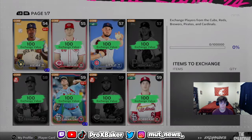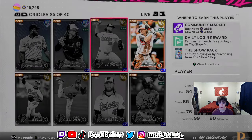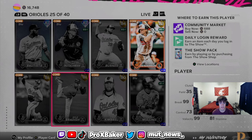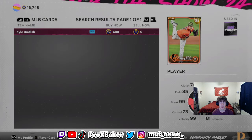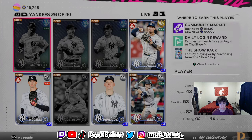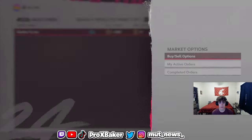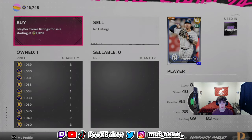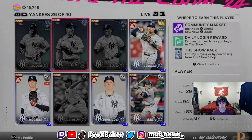If you find some cheap ones — like if you go to inventory and find players who don't have a sell-now price — it's really a no-risk investment. Because if you buy it for 600 stubs, you can just quick sell it if it doesn't go up. I think they will go up, maybe not a whole lot, but definitely an increase. Like this guy going for 900 stubs selling for 1,000 — that's an easy flip right there.